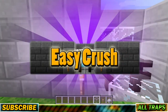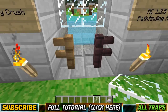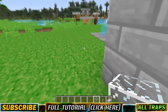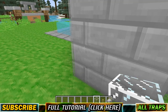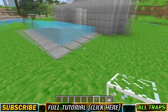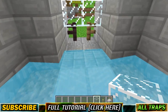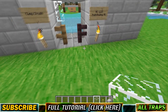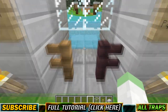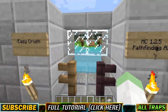Trap number 4 is called Easy Crush and it's a self-sufficient trap, meaning it doesn't require the player to do anything — it just does the work on its own. You can stick this outside your house out of aggro range and let the monsters fall into its deadly grasp and get crushed to death. If a monster touches the water flow and gets caught in its current, it gets pushed in and suffocates to death. The full tutorial is available if you want to learn how to build it and why these two different-colored fences are there.